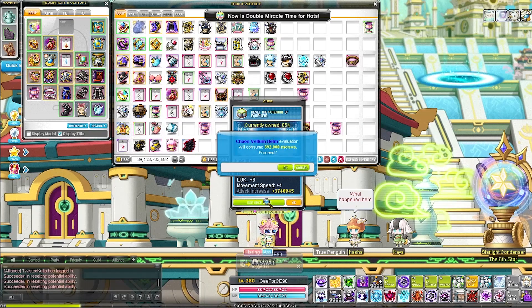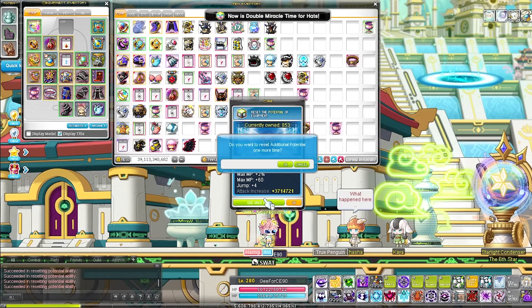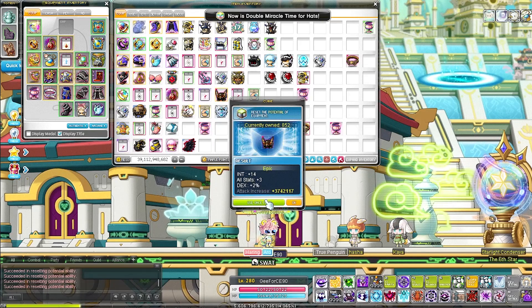After using 185 cubes, the Helm finally tiered up to Epic — exactly the same as my expectation of around 200 cubes.